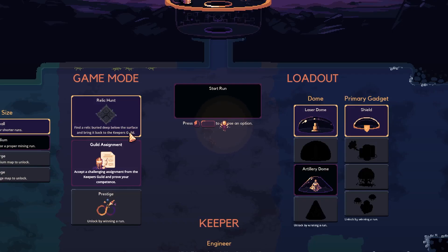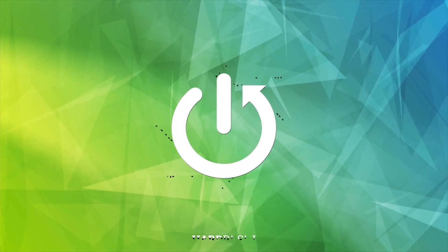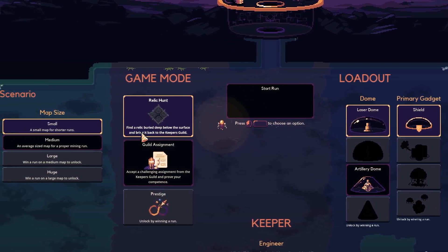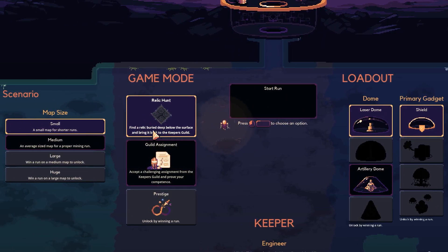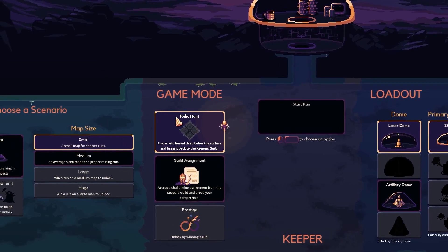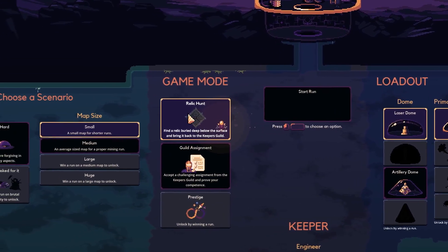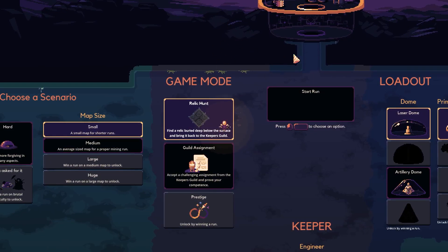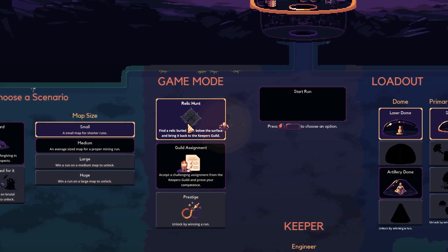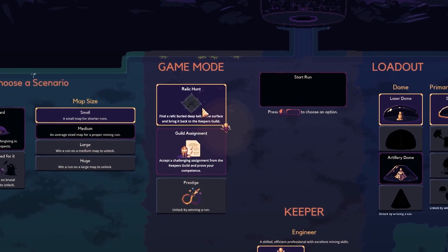Hello, today I will talk about how to win certain game modes in Dome Keeper. There is the classic relic hunt mode where you need to find a buried relic below the surface and bring it back to your dome. You'll then be attacked by a boss wave, so try to defend yourself. But if your defenses fail and you die, the relic will simply shoot out and kill everything on the map, so you basically have already won at that point.